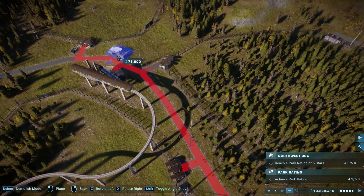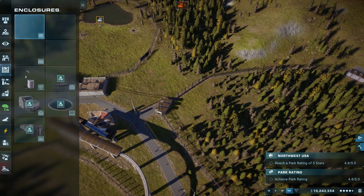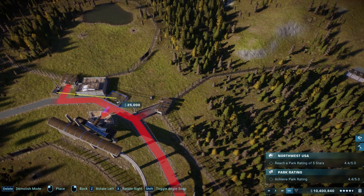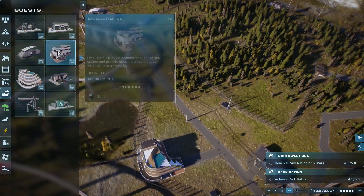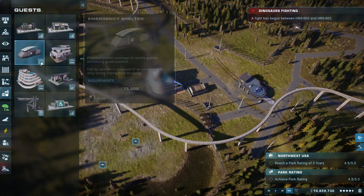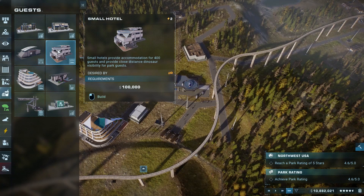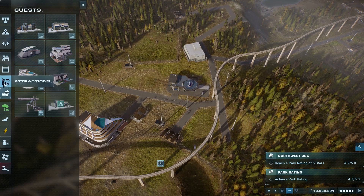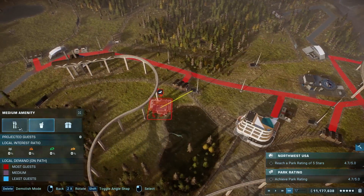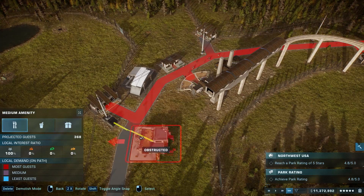Let's get some emergency shelters because we're gonna need some up here. We're going to go for some restrooms as well because guests are gonna need toilets up here. I'll drop that there, and probably gonna need another emergency shelter here too. Let's also come into amenities because I can imagine they're gonna want food and whatnot.